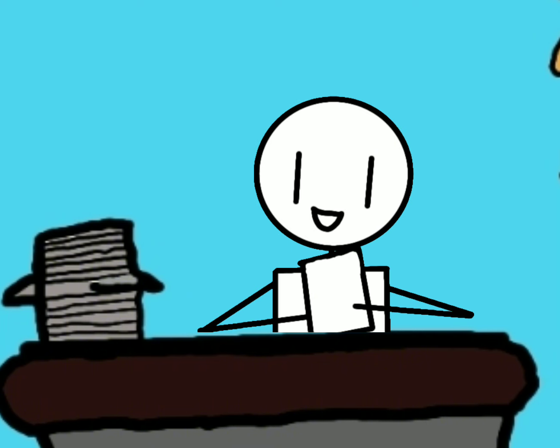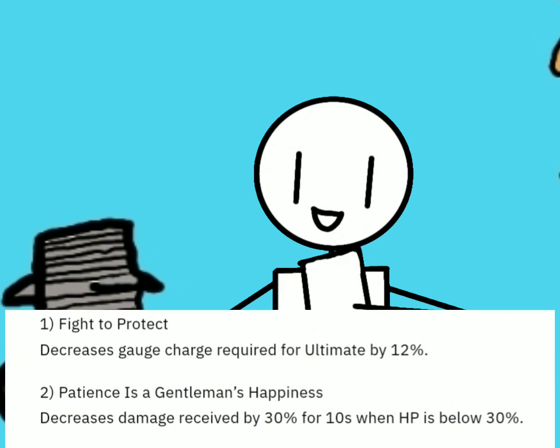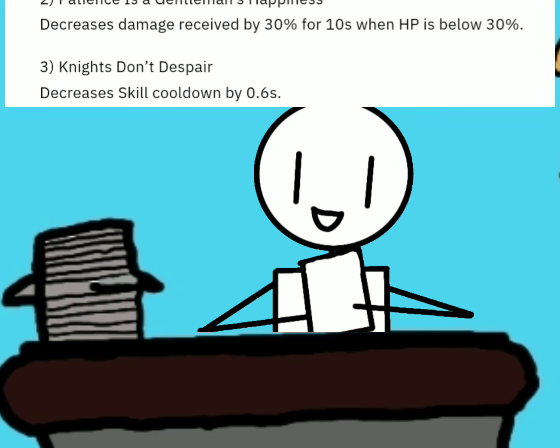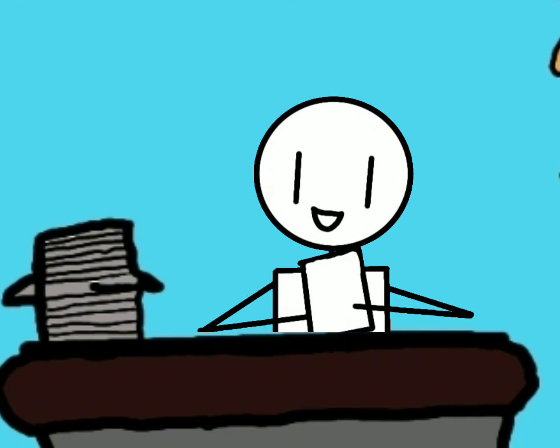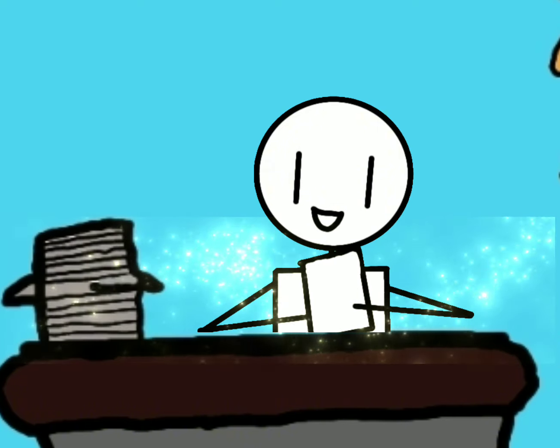On to his abilities. 1. Fight to Protect: Decreases gauge charge required for ultimate by 12%. 2. Patience is a Gentleman's Happiness: Decreases damage received by 30% for 10 seconds when HP is below 30%. 3. Knights Don't Despair: Decreases skill cooldown by 0.6 seconds. 4. It's Not a Lie!: Increases movement speed by 6% when ultimate is available, and restores 12% HP when smashing an opponent. 5. For You!: Increases all damage by 32% when ultimate is available.